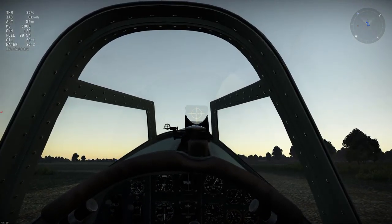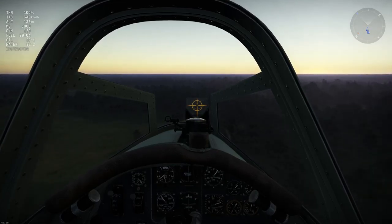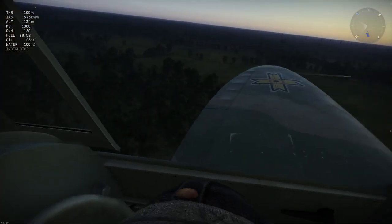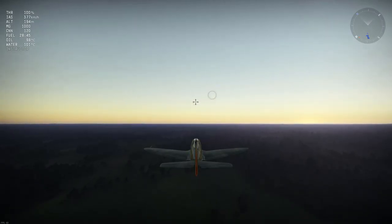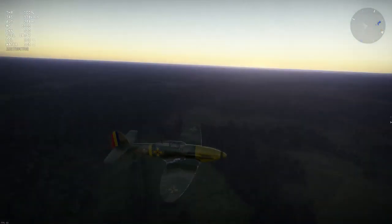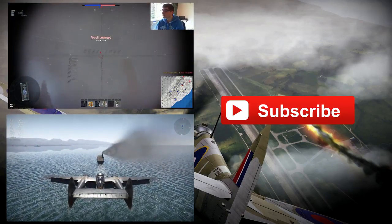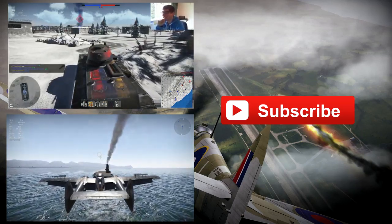One little bit of trivia before we wrap up: the canopy opens and closes much more quickly when you're not moving at all. From the air at around 350 kilometres an hour, pressing 8 shows it opening very, very slowly, and closing just as slowly. I think it's a nice detail that Gaijin added — linking the canopy speed to your current airspeed. Anyway, if you enjoyed this video leave a comment. If you didn't, don't bother. Take care everyone and I'll see you in the next one.